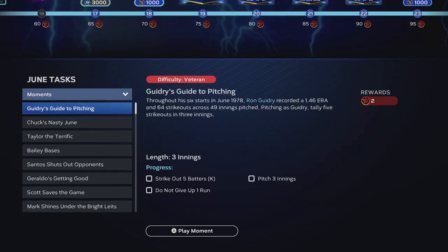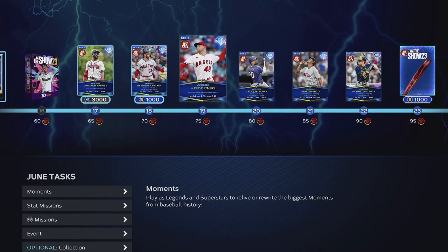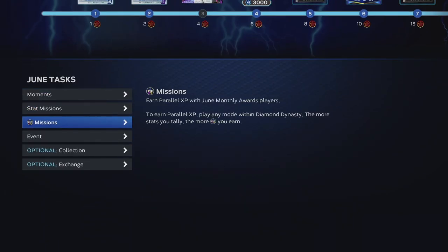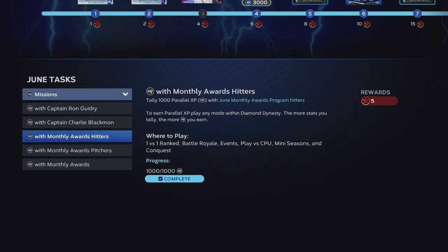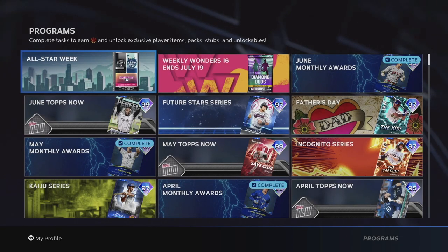To unlock them, start off by doing these moments. There are some I haven't done yet, but when you do them, you get stars that go up toward your timeline. The more stars you get, the more players you unlock on the timeline. For missions, you pretty much just plug these guys into your lineup after you've already done the moments. I have separate videos on that, but that's how you unlock the players.